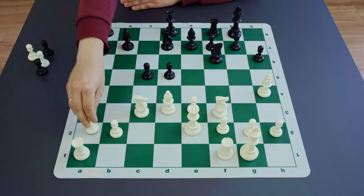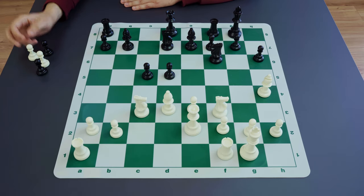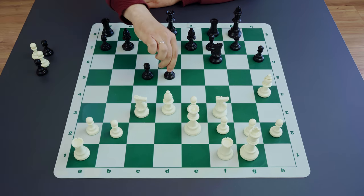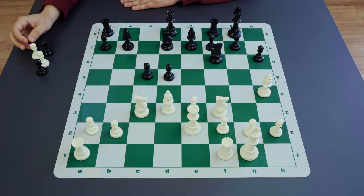For black in this situation, typical plans are to develop pieces to nice positions while taking care of the pawns, because as you may notice they are placed on open files and are literally targets for white. When everything is ready, the main plan is to try to push d5-d4. It's not so simple to implement.